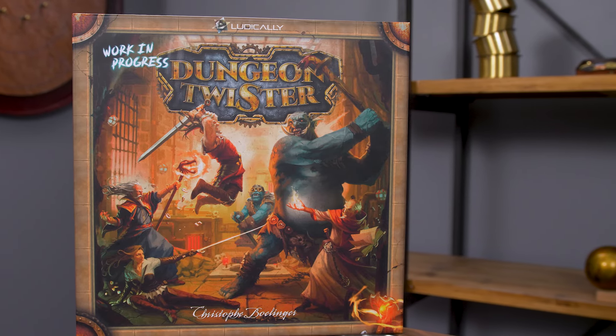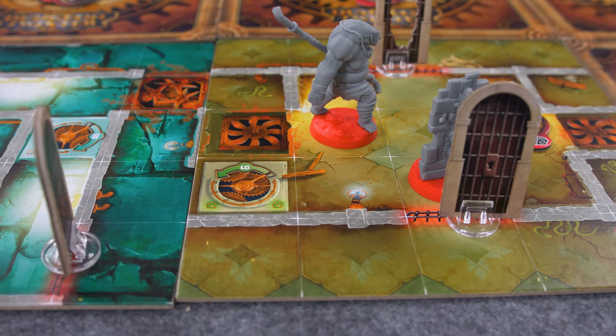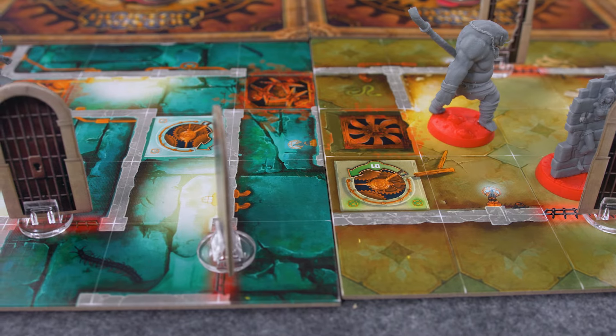In Dungeon Twister, two players will face off against each other as they take actions to move their characters through an ever-changing landscape. Players are racing to be the first to score five points, which can be earned by eliminating their opponent's pieces or by escaping through their opponent's starting line spaces.